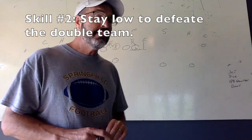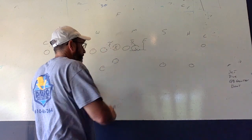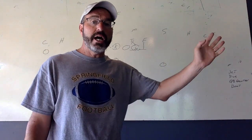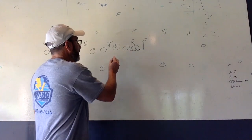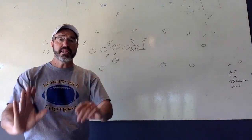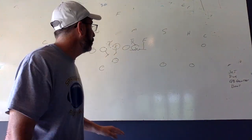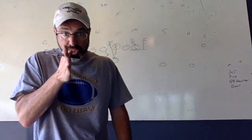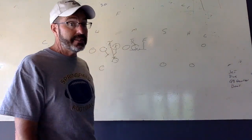Finally, the third skill I need you to be able to have is rushing the passer. As you get across the line of scrimmage and you control that gap, you may find that they're not reaching you, not double teaming you — you may find that they've actually taken a step back and they're setting up like this. That means it's a pass play. And from there, we need you to rush the passer in a straight line, forcing him into the defensive ends.